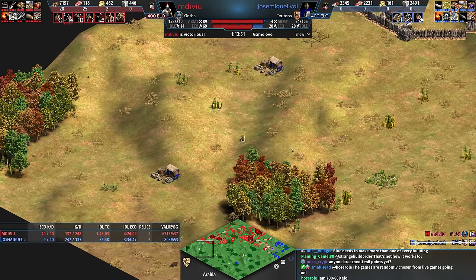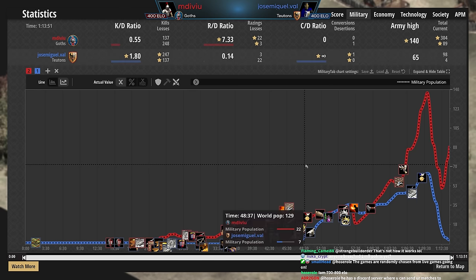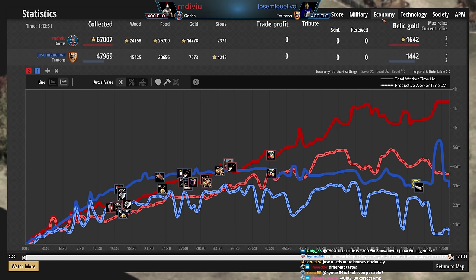Resources collected is king — 20k more resources collected there from MDVU, and the KD is there for Jose, but Teutons couldn't get the job done. Someone said this is so much more fun than pro games. It can be — listen, I'm not going to say yes to that because I like it all. But there's nothing quite like going into a game and having someone behind by 10 or 15 vills and not knowing what happens. There's so much potential to do so many different things in these games, but you never really know if a player is going to be able to take advantage of it. I like to mix it up.